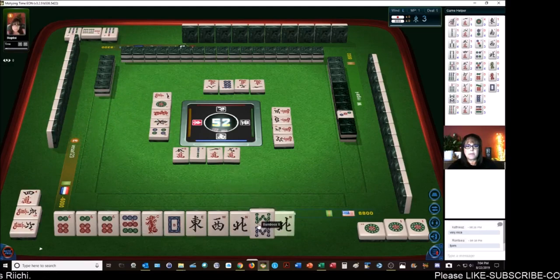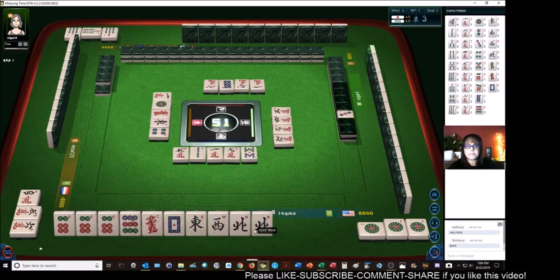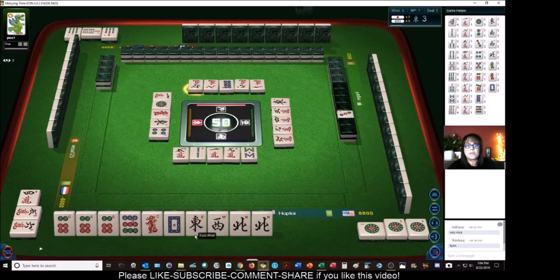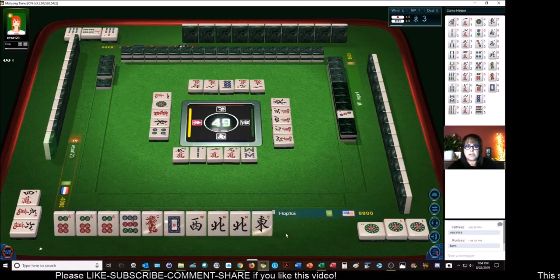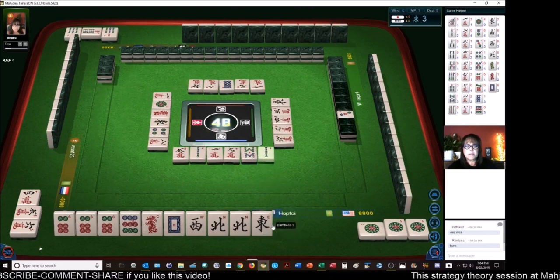Four dots — there's one. Eight bamboos. A pair north — we could Pon. We need more. East wind. That's the second east — that can be a discard. Eight characters. Unless we pair up, it could always be a good pair. Two bamboos.